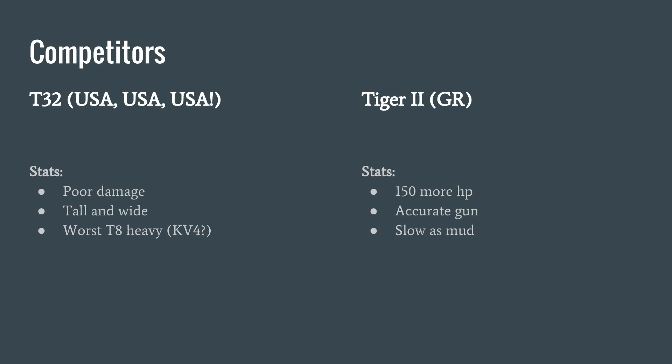Competitors at tier: the T32. Let's hear those USA chants. Unfortunately, the T32 compared to the IS-3 has poor damage. It's tall and wide, and is actually the worst heavy in tier 8, except maybe the KV-4. Also compared to the Tiger II, another heavy in tier — the Tiger II does have more HP and a more accurate gun, but is slow as mud. In World of Tanks, accuracy tends to be not quite as useful as alpha, and the IS-3 actually gets 70 more alpha than the Tiger II.